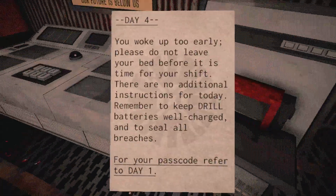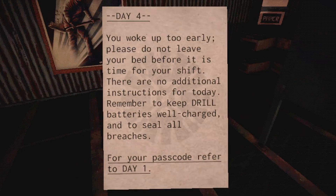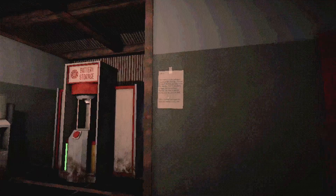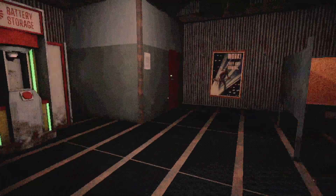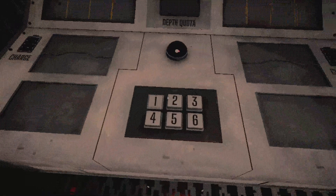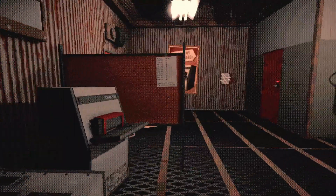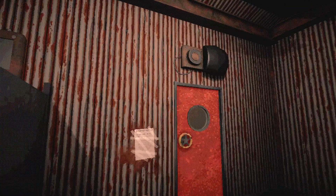'You woke up too early. Do not leave your bed before it is time for your shift. There are no additional instructions. Remember to keep your drill batteries charged and to seal all breaches. Same passcode as day one.' I think every day I'm gonna start by looking for holes to patch first. The day one code is 61241. We're at depth 260-something — we should be at a temperature of 30. When we get to 300 it'll be 45. What the heck was that? Why did everything blow up?